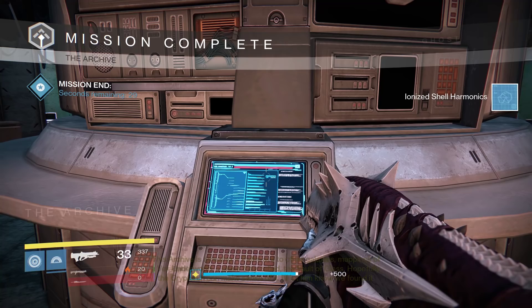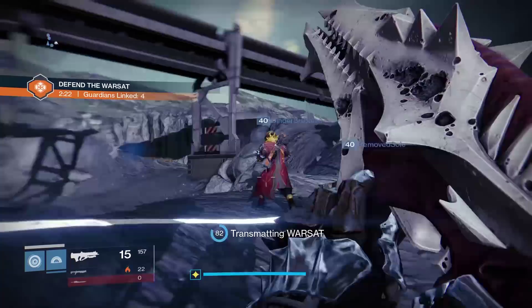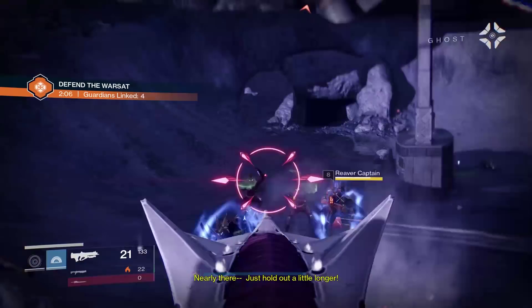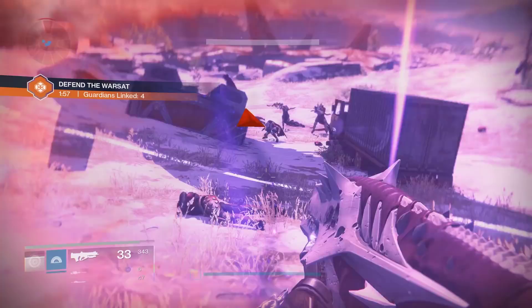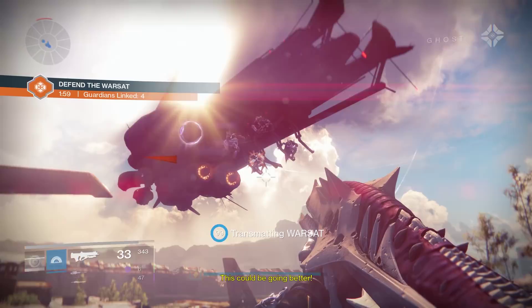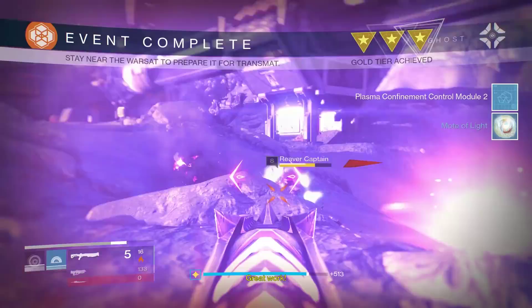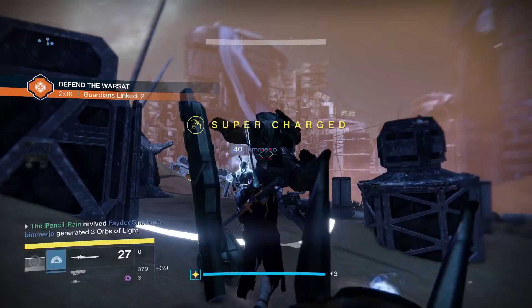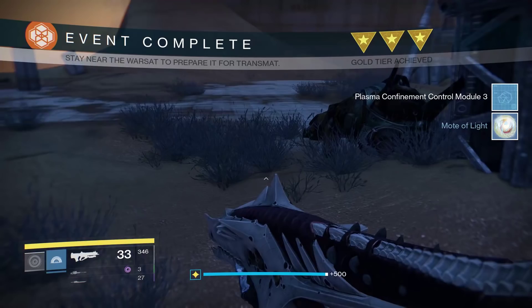The other three nodes are more annoying — you have to go to Earth, the Moon, and Mars and complete Warsat public events that appear randomly in those locations. I highly recommend using a service like destinypublikevents.com, which shows a timer for when these events kick off. Even when one starts, there's no guarantee it'll be a Warsat event. I recommend camping out in the Moth Yards on Earth — that's the most common place to find it. On the Moon, Archer's Line is almost always a Warsat event. Mars is trickier; try running between the Buried City and Scablands and waiting for Warsat events there.